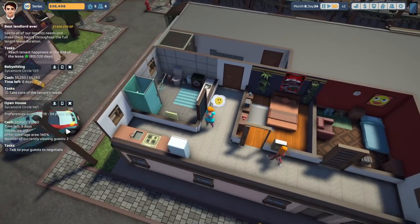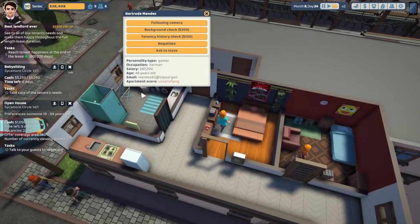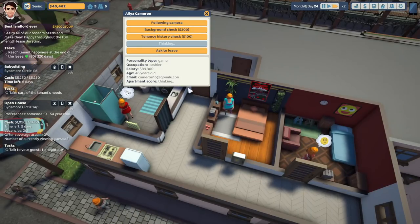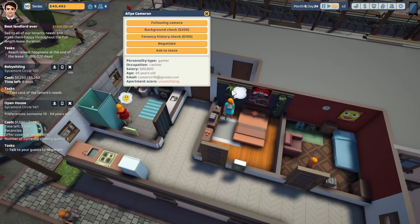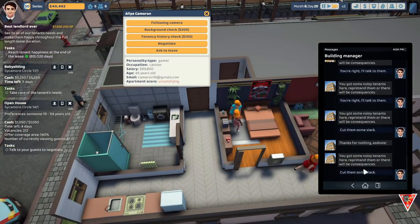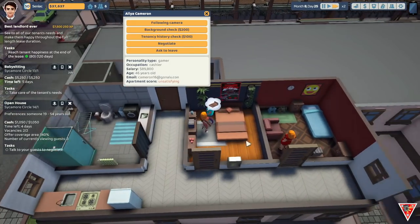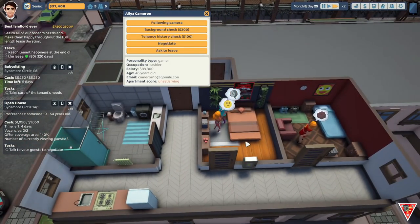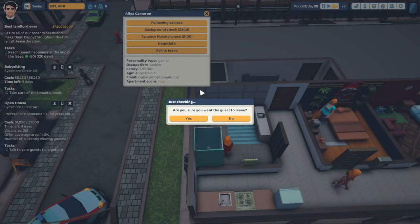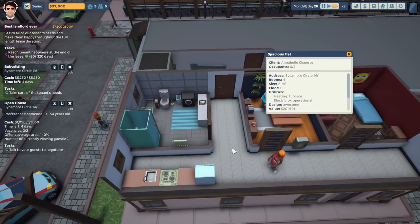Over here they're looking for someone between 19 and 54. You fit the bill. You fit the bill. Okay, all of these fit the bill — it comes down to who likes the property more. Some noisy tenants — cut them some slack, I'm trying to be on good terms with my tenants right now. Ask to leave. Get some new people in — these people are not fitting.